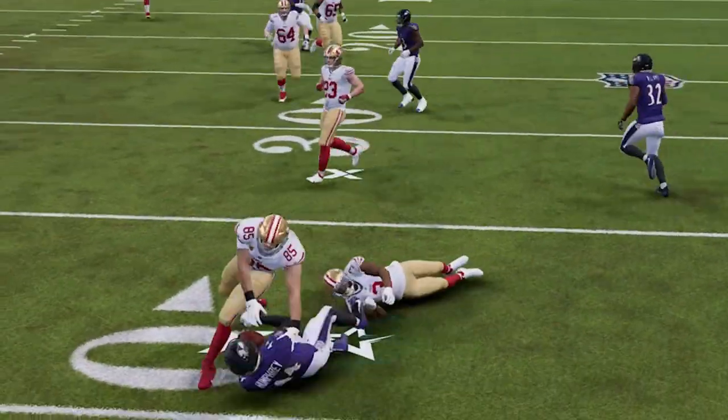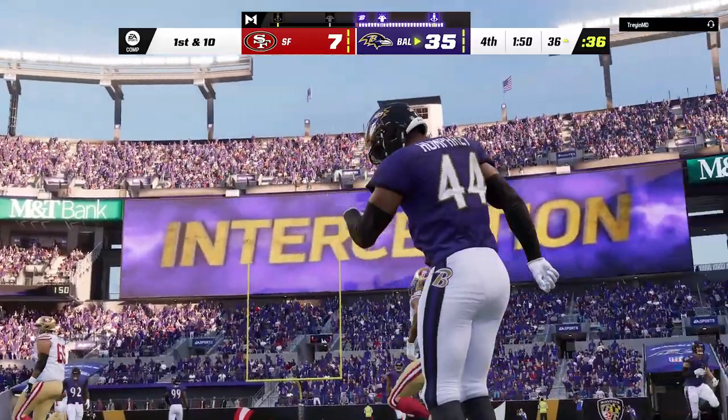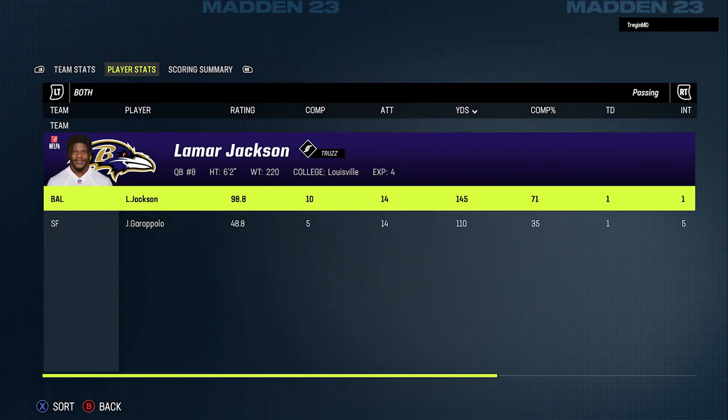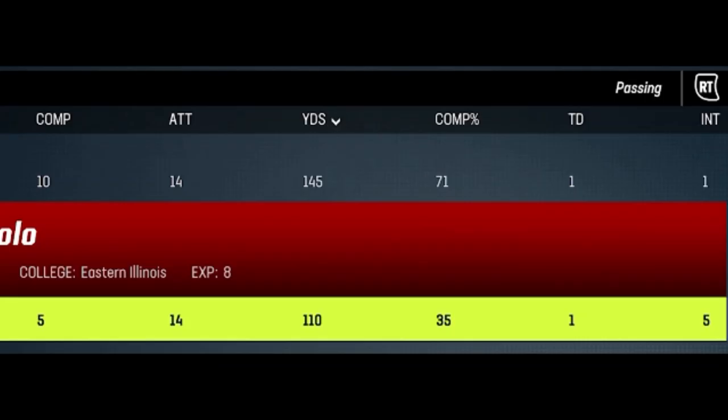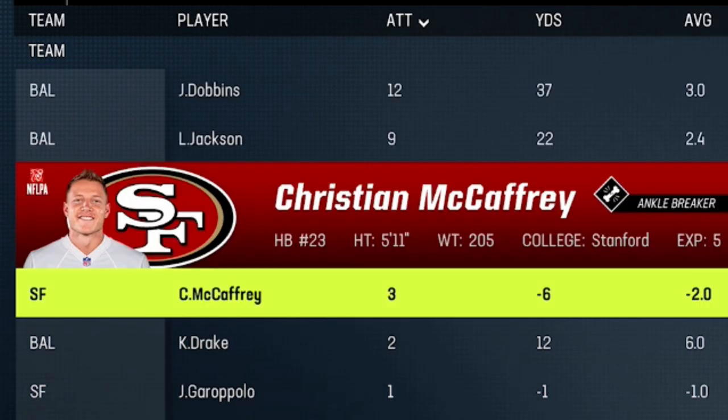Marlon Humphrey ties the NFL record for most interceptions in a game with four, all of them while covering the best receiver on the team — he is just that dude. My opponent completed as many passes to me as he did to his own team, and ran the ball four times for a total of negative seven yards. Props to this guy for sticking around, as most people definitely would have quit a long time ago.